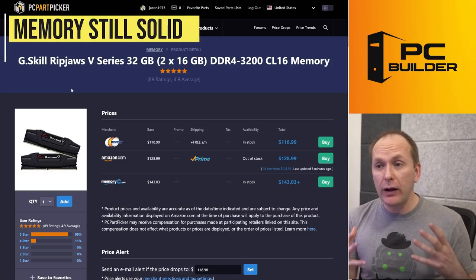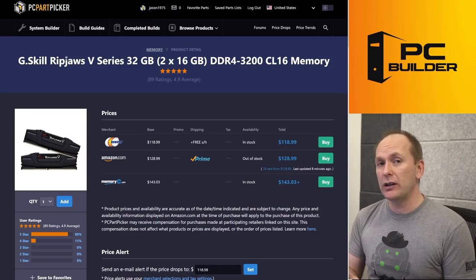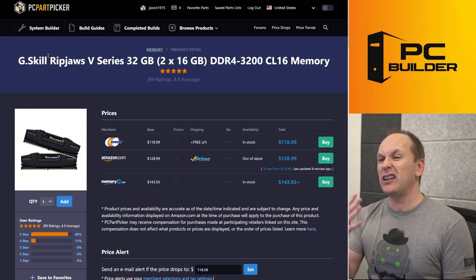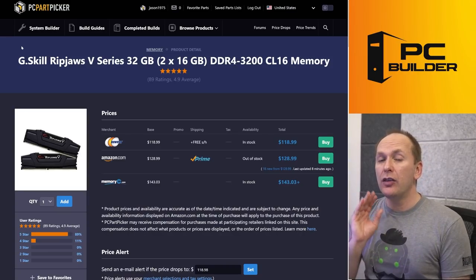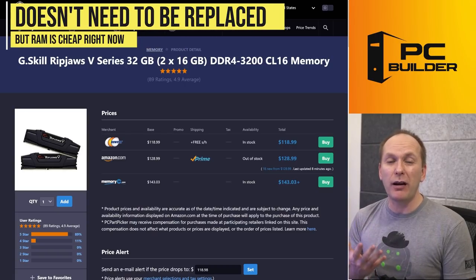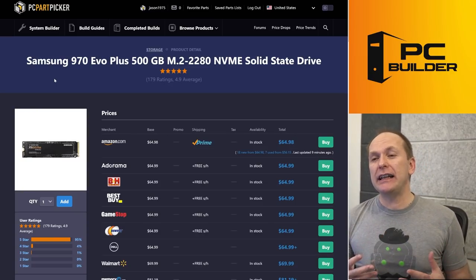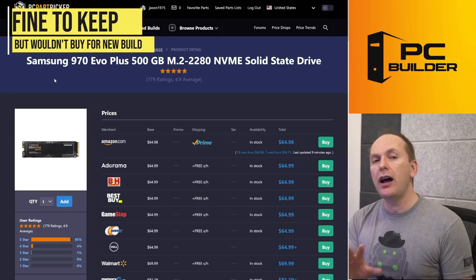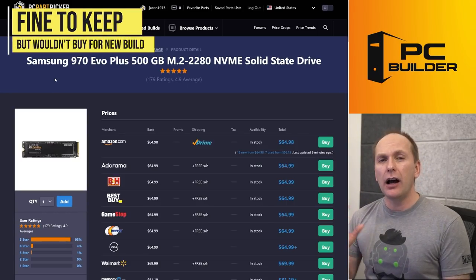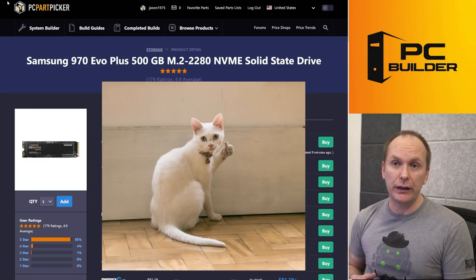Some components we will get value out of. They've got G.Skill Ripjaws 32 gigabytes DDR4 3200 CL16 — still relatively fast memory. I'd probably keep it even at DDR4 3000 speed. They've got a Samsung 970 Evo Plus 500GB — perfectly adequate, though I wouldn't buy this drive new at 500GB; I'd definitely get 1TB or higher. But you already have this drive, so we're definitely going to reuse it.